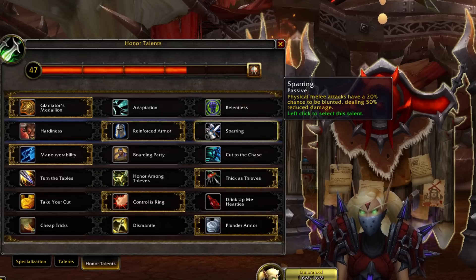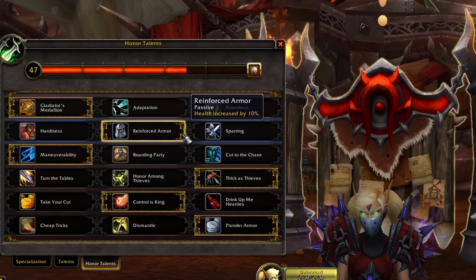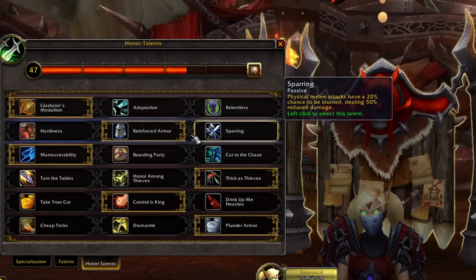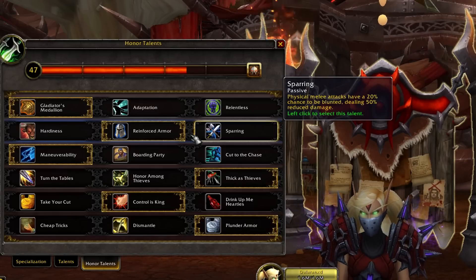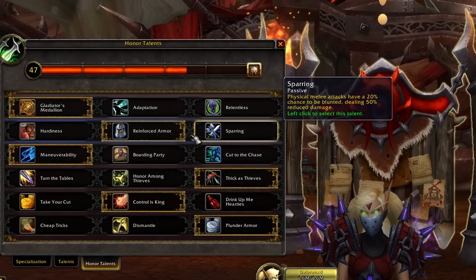In the next tree it's a choice between Reinforced Armor and Sparring. In most stable situations and against Caster Cleaves in arenas you want Reinforced Armor. If you are going against heavy melee cleaves in arenas, or if melee are giving you trouble in BGs, you can go Sparring to reduce some of the damage melee deal to you.